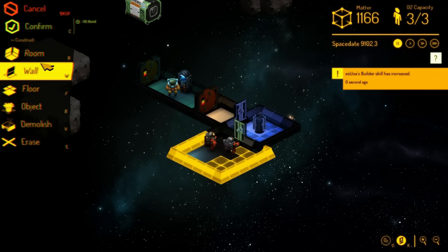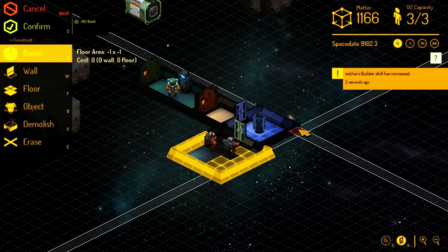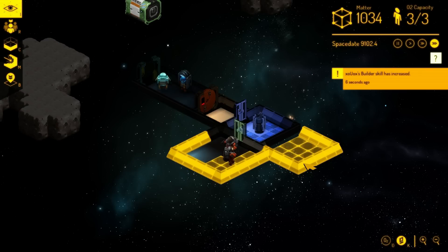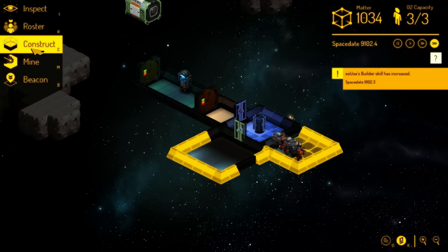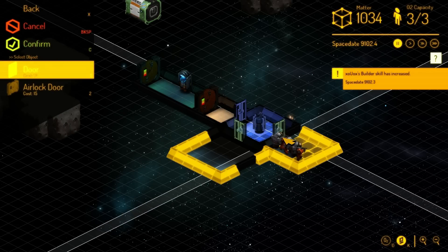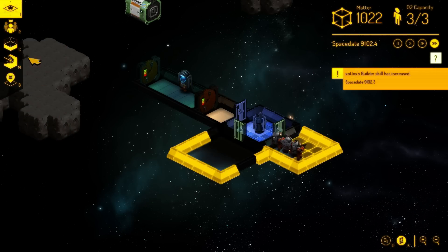Construction, Room — drag it out there, 2-3x3, confirm. Object, Door — I really like this interface. It feels pretty snappy, and once you learn the hotkeys, which I haven't done yet, I bet it can be even snappier.